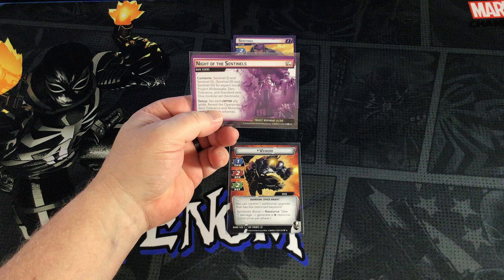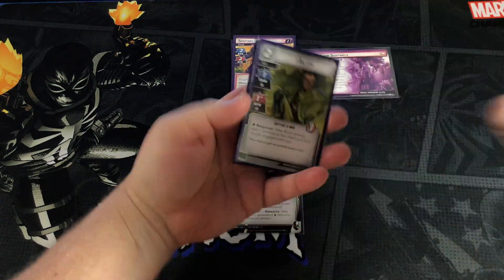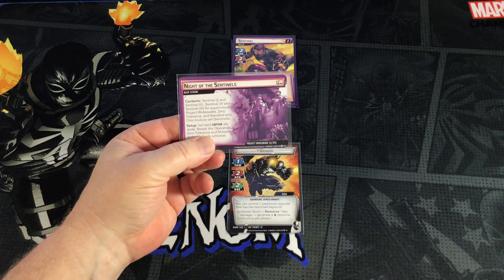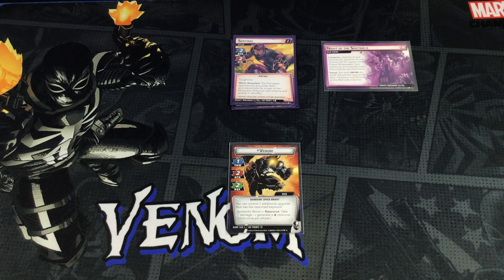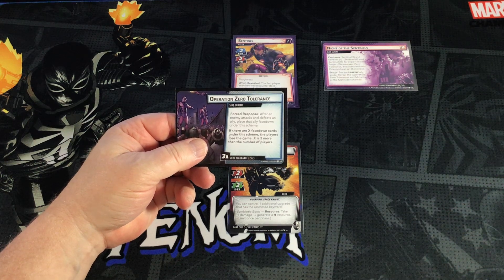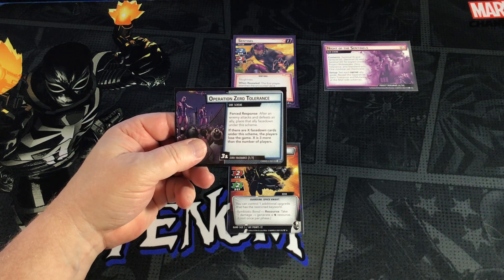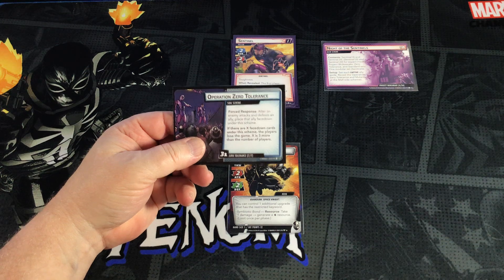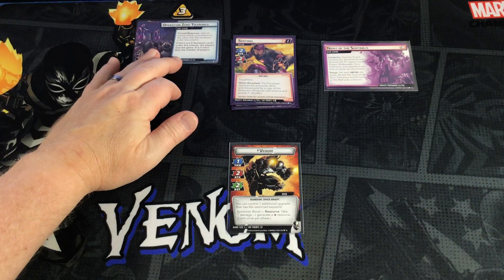The setup says to set each captive ally aside — Richter, Boom Boom, Cannonball, and Wolfsbane. Then the setup continues: reveal the Operation Zero Tolerance and Mutants at the Mall side schemes. Here's Operation Zero Tolerance — forced response after an enemy attacks and defeats an ally, place that ally face down under the scheme. If there are X face-down cards under the scheme, players lose. X is three more than the number of players, so four cards underneath and I'm defeated. It begins with three threat on it.